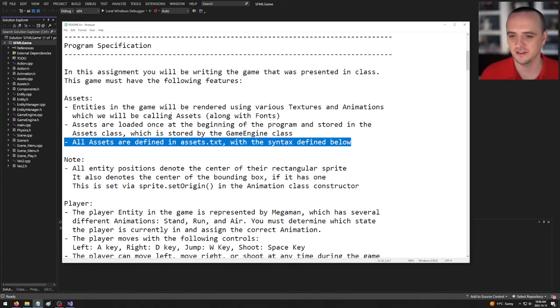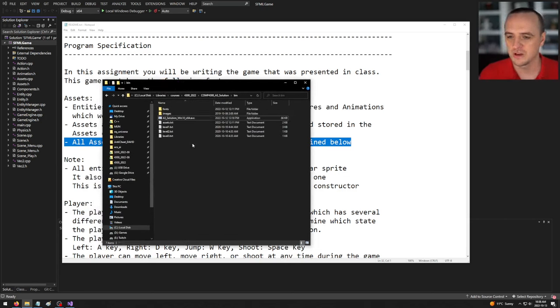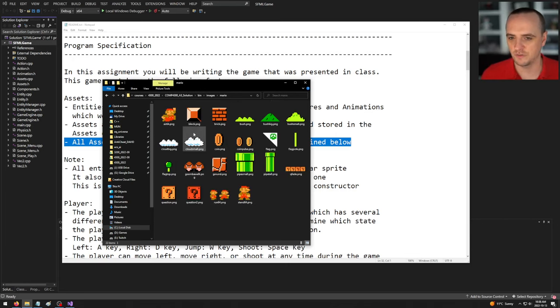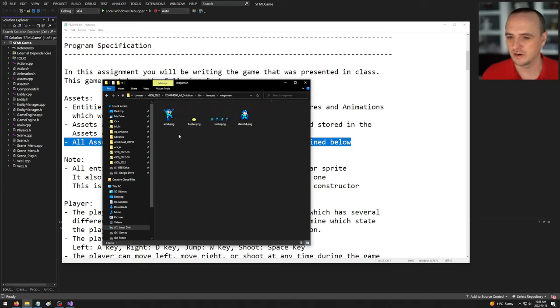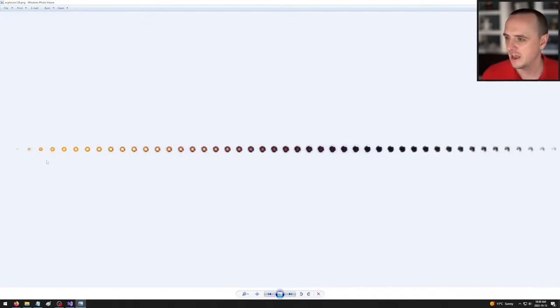Assets are loaded once at the beginning of the program and stored in the assets class, which is stored by the game engine class. All assets are defined in assets.txt. The bin folder comes with the solution executable, a fonts folder with three fonts, and an images folder with Mario and Mega Man textures, plus a coin spinning animation and an explosion animation.